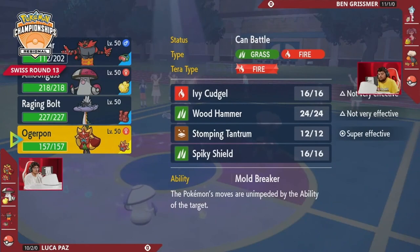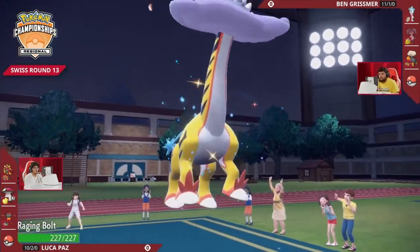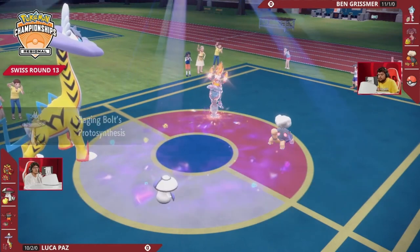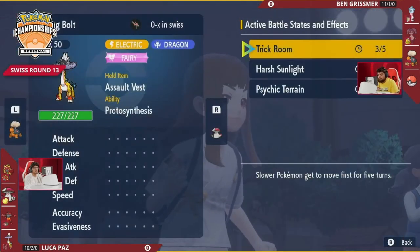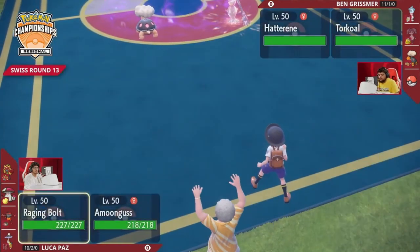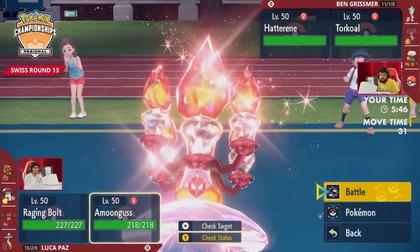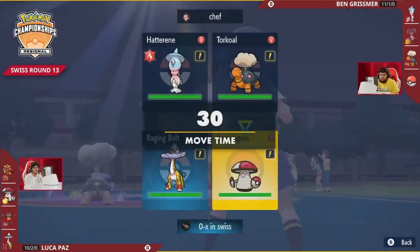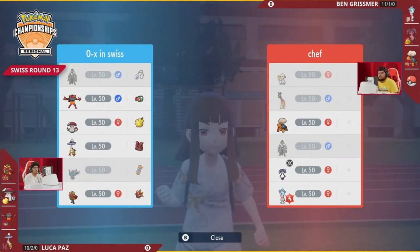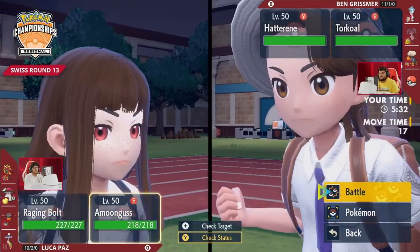Incineroar goes back to Luka, and now Luka gets to send back out one Pokemon — it will be that Raging Bolt with the Assault Vest, trying to bulk out this Trick Room. Incineroar gets the Parting Shot down on Torkoal, lessens the damage output, and doesn't really take too much damage itself despite taking a Choice Specs Eruption in the Sun. Raging Bolt with the Assault Vest comes back in. It still won't really love taking a combination of Expanding Force or Dazzling Gleam and Eruption, and Amoongus is still just as threatened as ever.